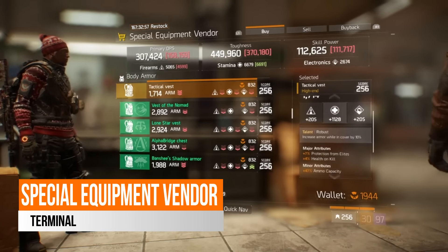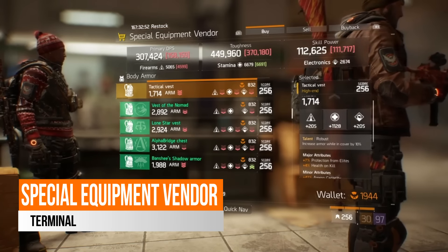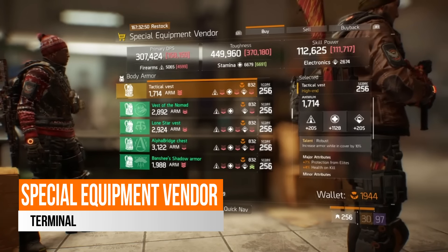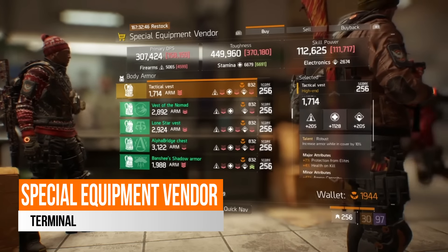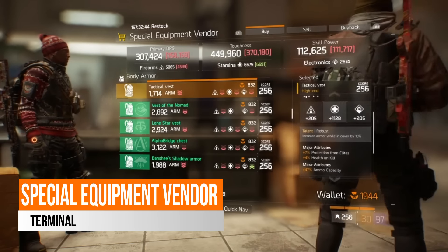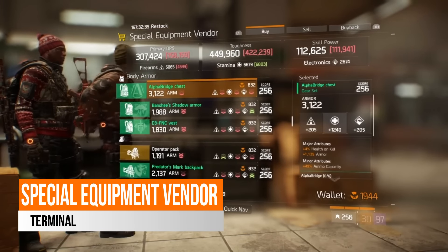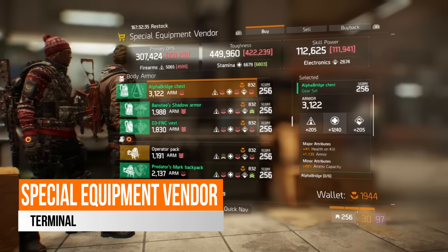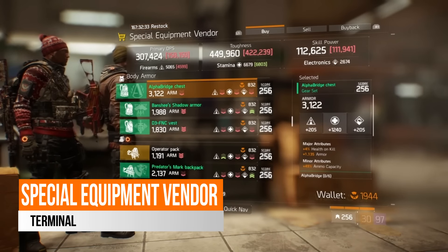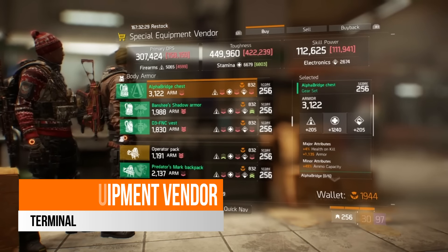Looking at the gear pieces, there is a tactical vest with the robust talent, which increases armor while in cover by 10%. It's rolled a little lower at 1180 stamina but comes with 7% protection from elites, 4% health on kill and 47% ammo capacity. It is a very nice alpha bridge chest piece, rolled at 1240 stamina with 4% health on kill, 1135 armor and 49% ammo capacity.